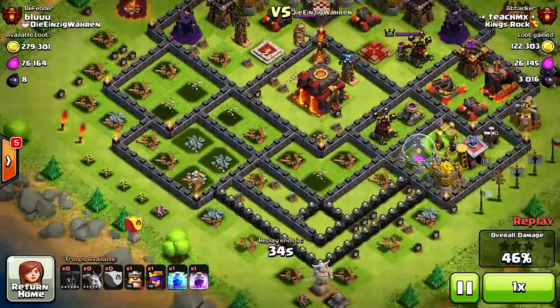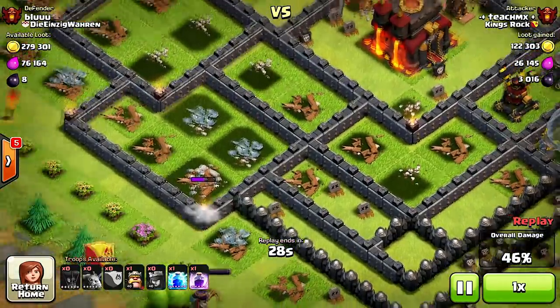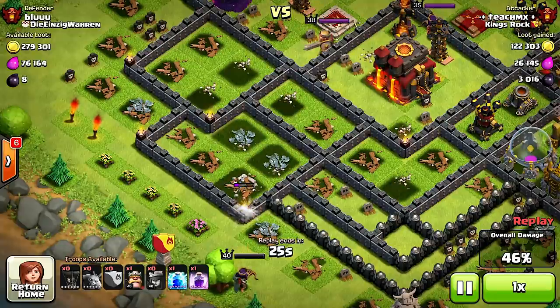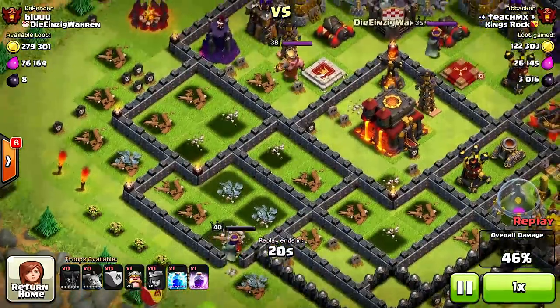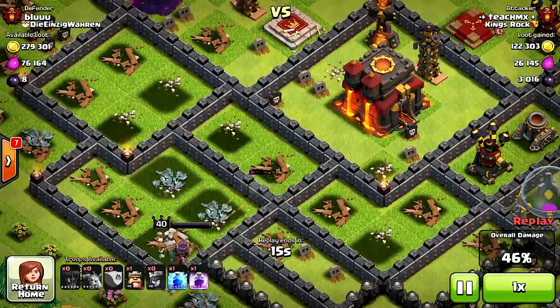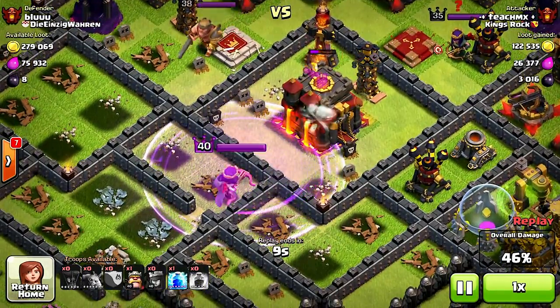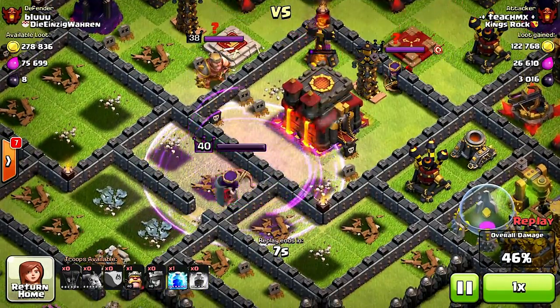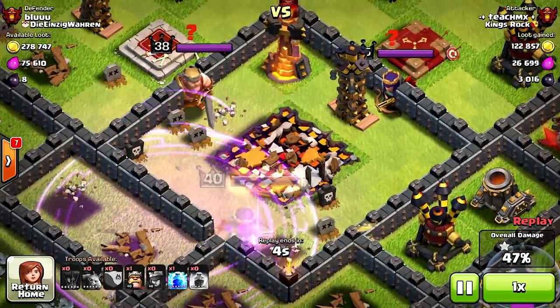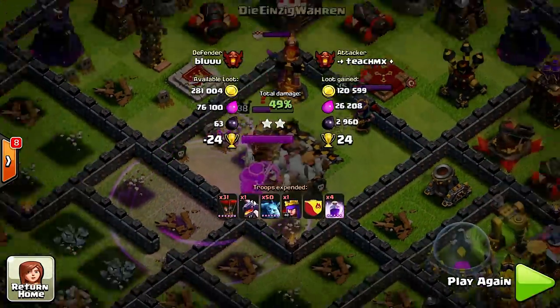Let's see what he does — the Archer Queen's coming in and she has her sights set on that town hall, going right for it. If you go for those blue walls you'd be there for a while, but he's making use of his attacks getting in. Looks like he's placed a rage spell just in case the heroes are alerted. He hits the ability — and that's the end of that. A nice two-star, very nice, I love it.